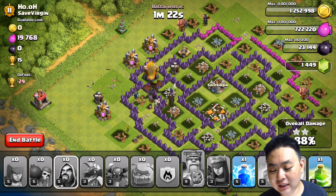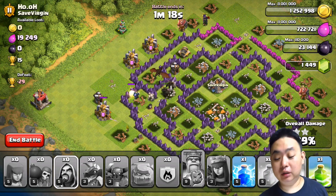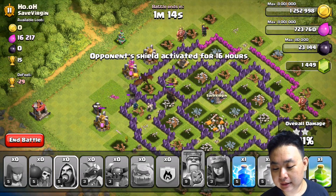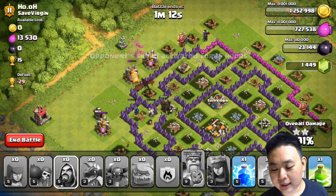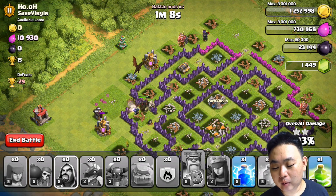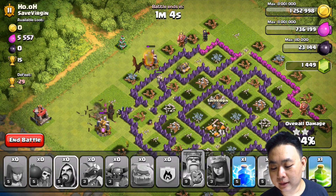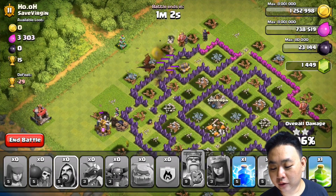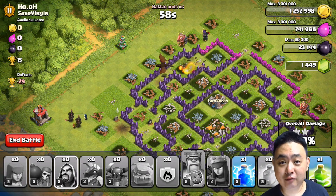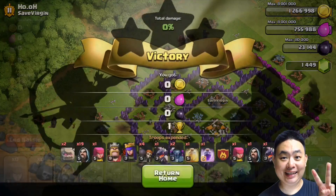It's relatively okay though — a GoWiPe attack with a single dragon and a reinforcement troop dragon. One cannon still poses a small problem for my golem but the golem is doing quite well, going right through. Spring traps — smaller golems will fall for spring traps unfortunately. Perfect — yay!